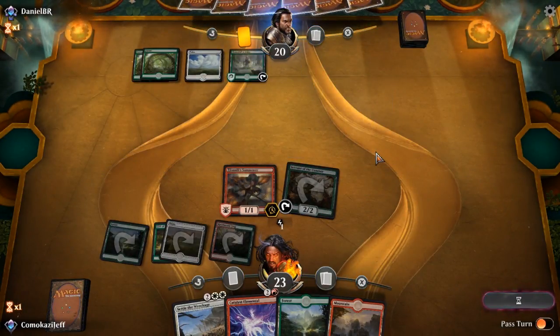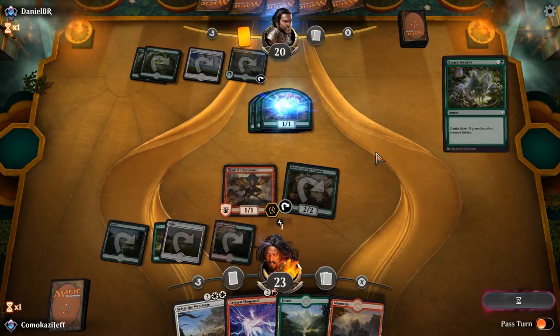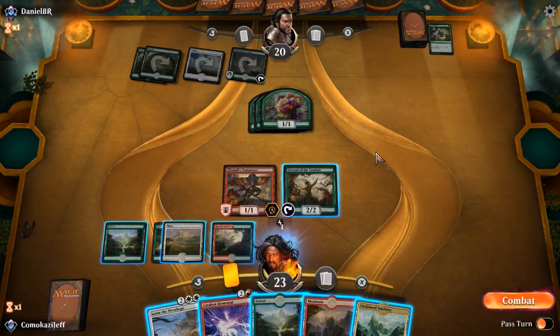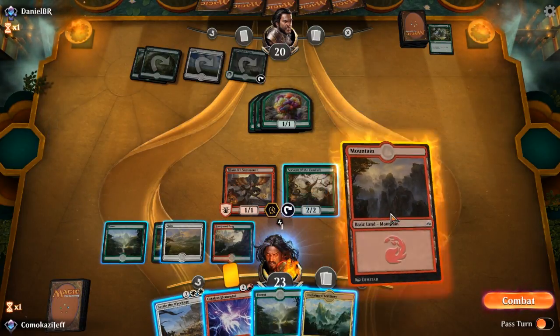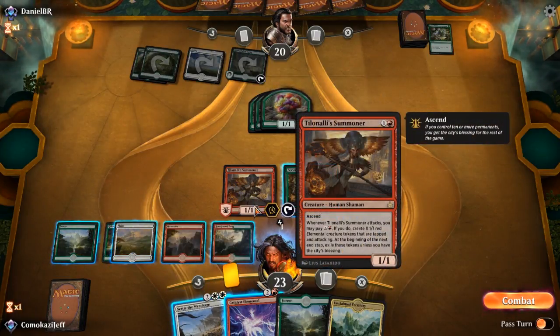Opponent plays a plains — alright, so not mono green. They play Spore Swarm, creating a lot of tokens. Unfortunately that means we'll probably kill the Tilinolee Summoner if we go attacking here, and we may want to keep it. So we are going to play Mountain. Settled Wreckage doesn't do a lot here.